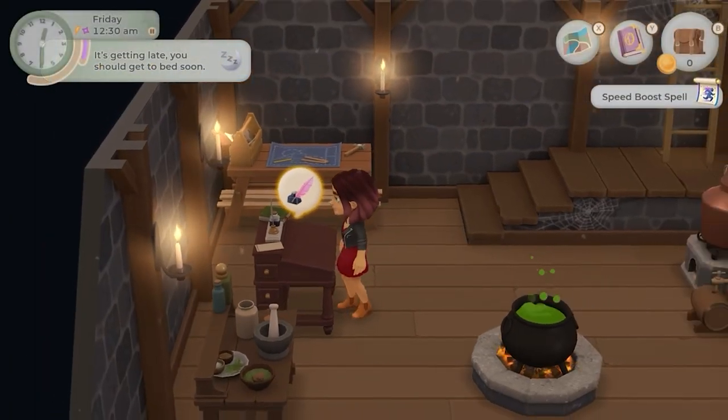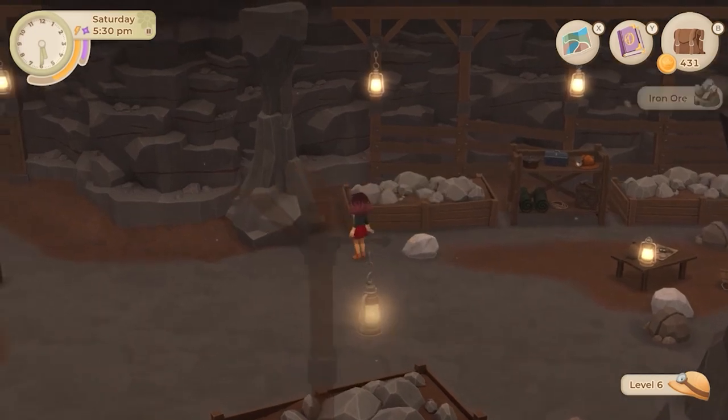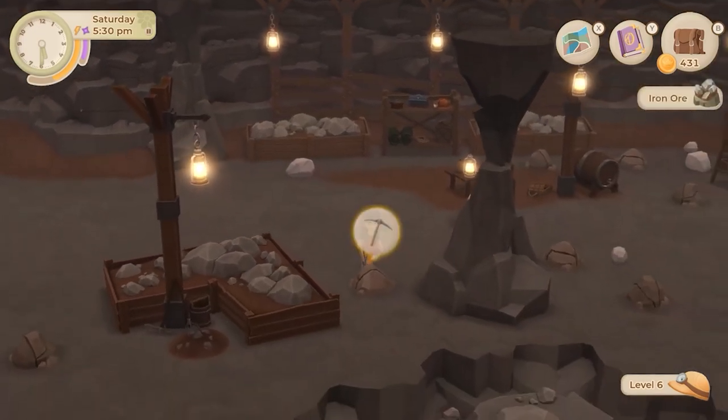I split this game into two categories: the farming and the magic. The magic really shouldn't be too much of a spoiler since Tara is literally holding a wand on the cover. There is definitely magic in this game. The main storyline itself is closely tied to the magic side of things, so if you want to explore, do the farming, do the mining, the chopping of wood, you can do as much of that as you want and then check in with the magic storyline and do all the magic objectives when you want to get back into the story.